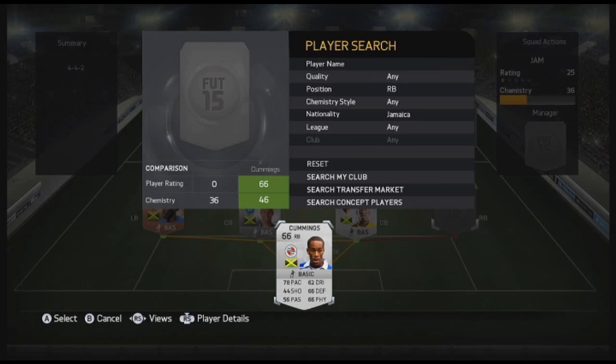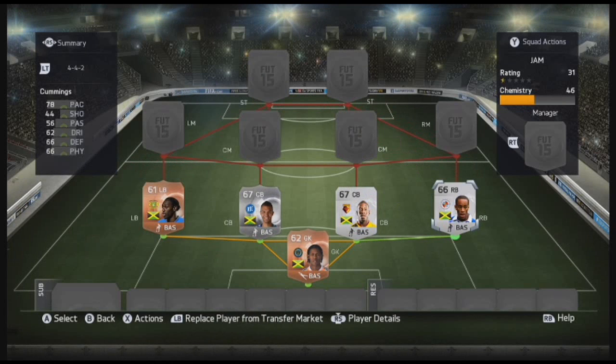Right back is Cummins, 78 pace, 66 defending, 66 physical, plays for Reading. I'd never heard of the guy and then someone told me there was a right back for Reading that plays in the Championship. He's actually quite good for 150 coins — I've noticed a few folk were trying to price fix him, but he seems to be quite a popular right back. I was quite happy with him, does the job well.